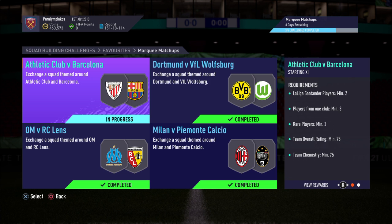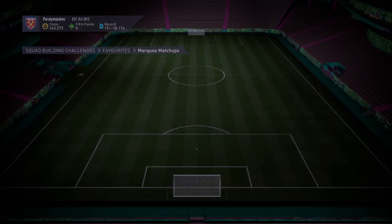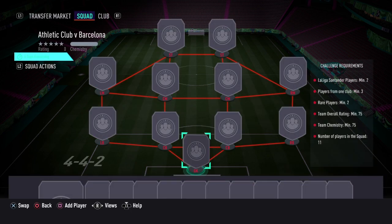All you need is three players from the same club, two La Liga players, two rares rated 75-8 and 75-10. It gives you a gold players pack, so it's guaranteed profit - it's 2.8k to do and it makes you at least 3.8k if you get the minimum possible for every player. So it's a pretty good one to do.